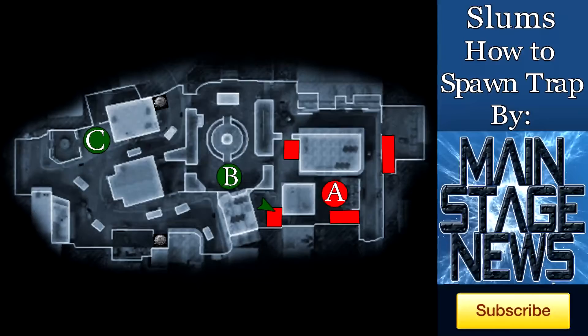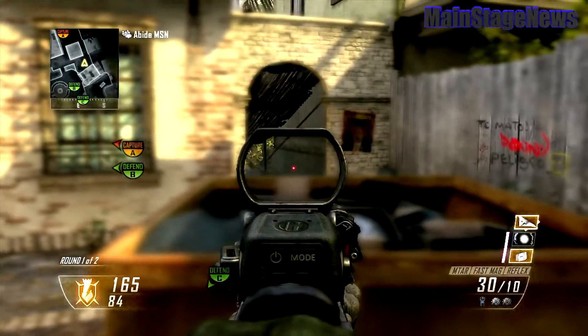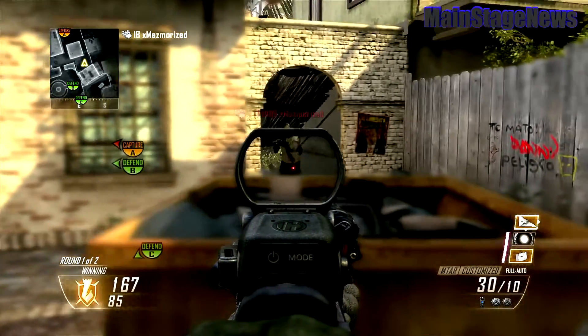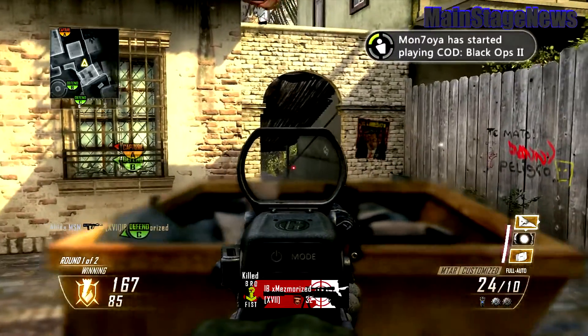Starting out, this first guy needs to be on the far right side looking at A. Having him stand there will obviously cancel out this spawn, because no matter how terrible you think the spawns are, they're not gonna spawn somebody right on top of you like that. But this guy really needs to use the dumpster as a head glitch as best he can. One thing this guy still can't do is peek down the hallway because they do still spawn down there, and you don't want to flip spawns — looking directly at a spawn can usually flip them.